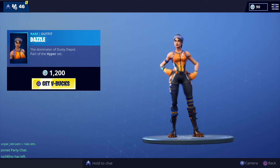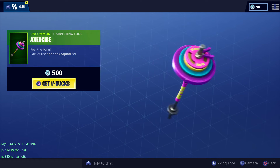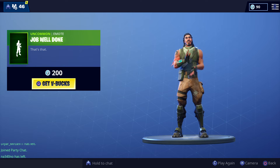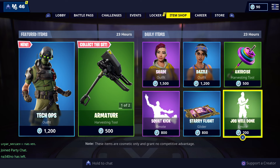The Dazzle — it's a cool looking skin, but it's been out so many times. The Axercise — this looks cooler than the new pickaxe and it's only 500 V-Bucks. And then the Job Well Done emote, where you just sit and move your hands for 200 V-Bucks, which is just trash.